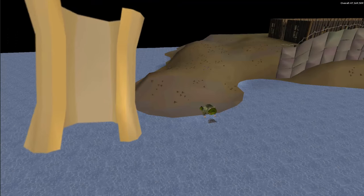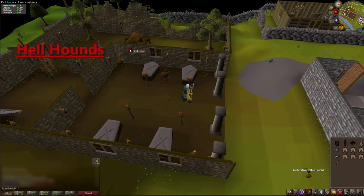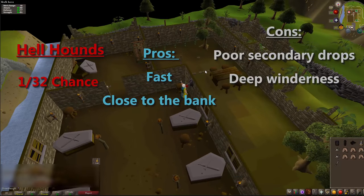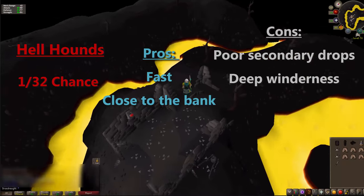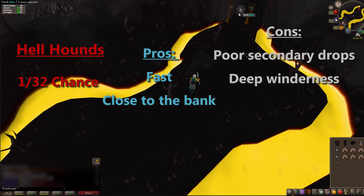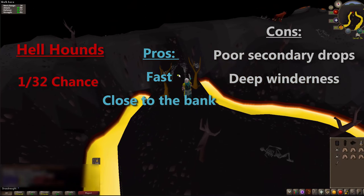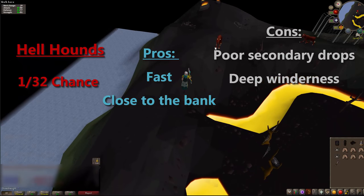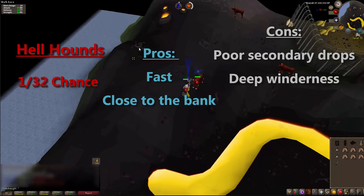For hard clue scrolls we have hellhounds. They're really quick — it's a 1 in 32 chance when wearing a ring of wealth in the wilderness. The downsides are it's deep wilderness and they don't have any good secondary drops, only bones and a smouldering stone, which is a 1 in 32,000 chance and worth about 600k so it's not really worth it. Be careful with PKers; bring free items in case anyone comes, but it's close to the teleport lever so you can escape.